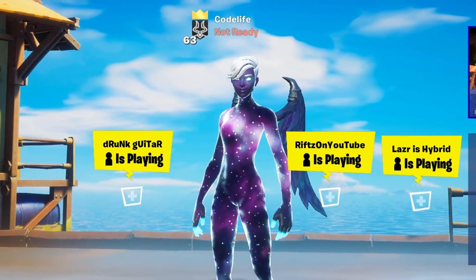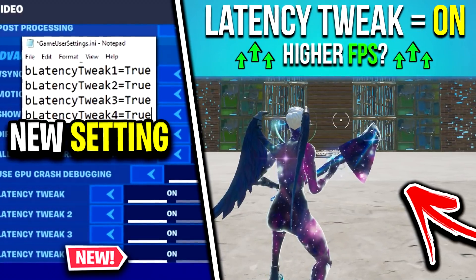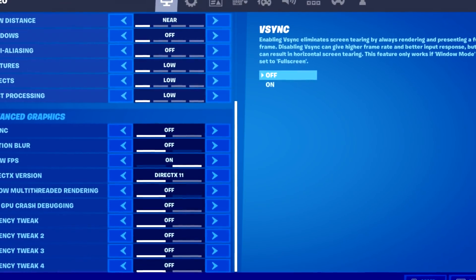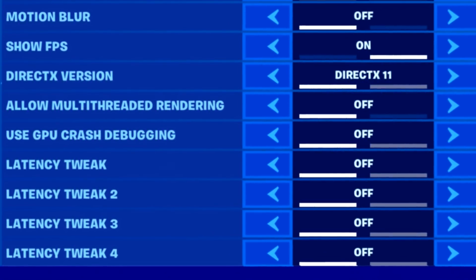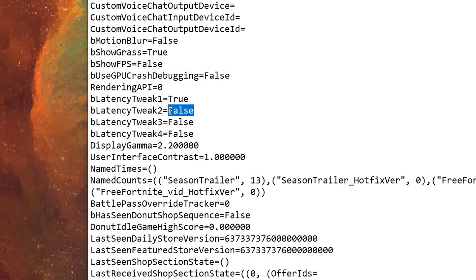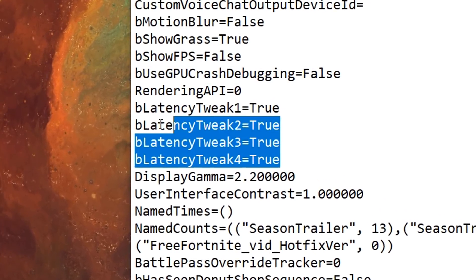In today's video I thought it'd be quite interesting if we tested out these brand new set of in-game config settings to see if they actually do anything in Fortnite Battle Royale. After watching this video you'll know if these four new latency tweak options are actually worth enabling or not. From the name of them alone I'm expecting them to do something in terms of FPS, but you never really know with config settings.